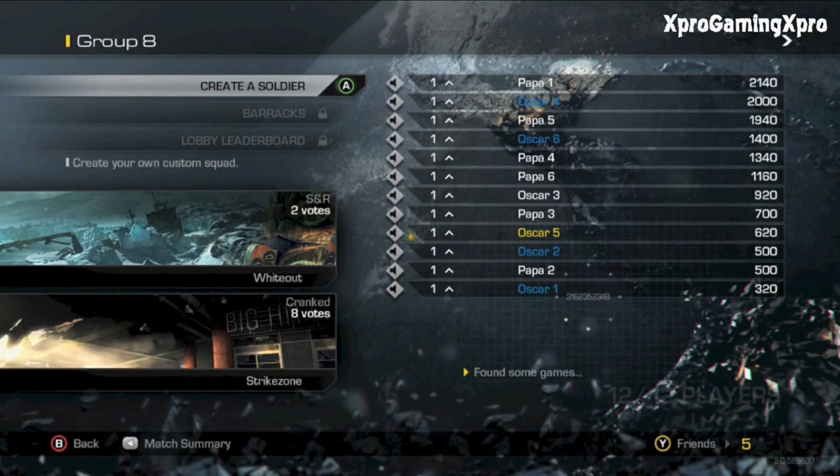First off, it's sort of similar to Black Ops 2. You've got the globe in the background, then you've got 'Create a Soldier' instead of 'Create a Class' — so this is basically where you create a soldier. Then barracks, and then lobby leaderboards, just like in Black Ops 2. But there's no scorestreaks option. That is because they are built into your class. So while you're editing your class, that is where you'll set up your scorestreaks — or if you're using specialist, assault, or support — you edit all those in your class.